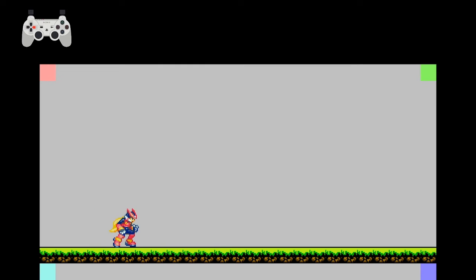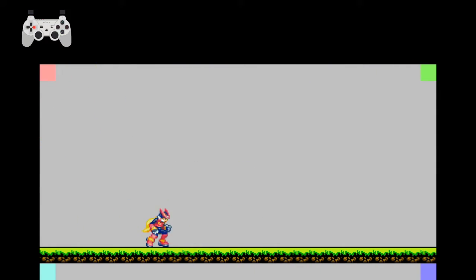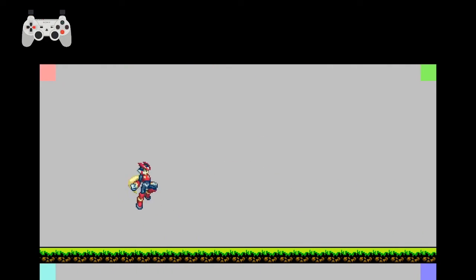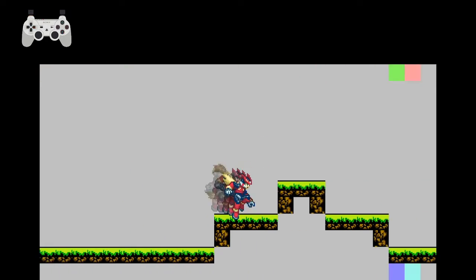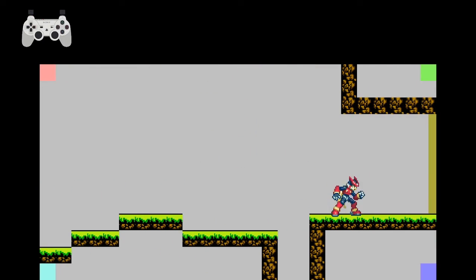I'm back with another game dev update and the game has been coming along. The camera is designed to follow Zero now and it doesn't leave the boundaries of the room — you can see the boundaries of the room based on those corners. I'll clean up movement and shenanigans eventually, but I do like what I have going on so far.